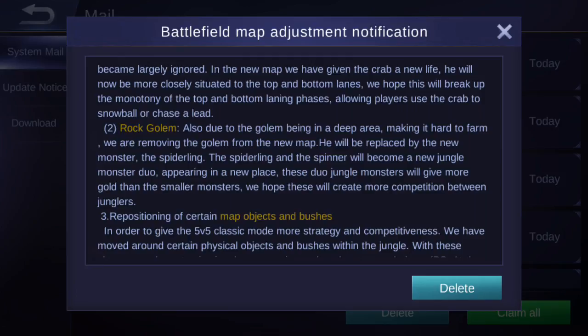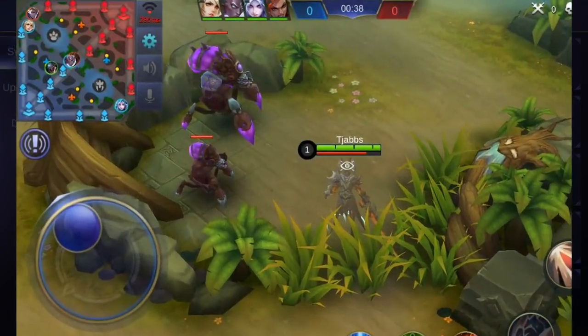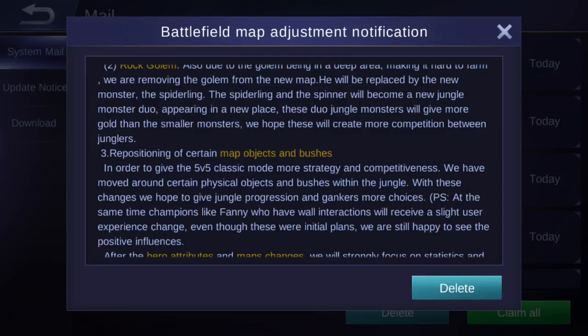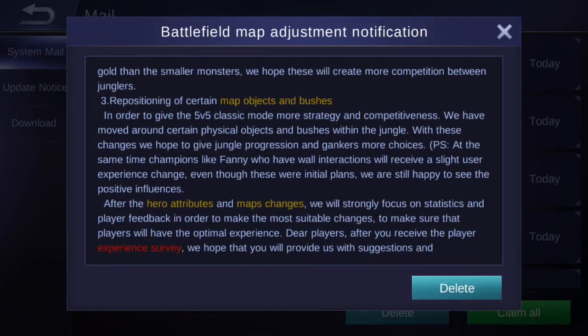The rock golem has been removed from the new map entirely and replaced by a new monster called the Spiderling — basically a small blue buff companion next to the blue buff. It decreases the movement needed for jungling overall. Additionally, certain map objects and bushes have been repositioned in the jungle to give 5v5 Classic mode more strategy and competitiveness, giving jungle farmers and gankers more choices.